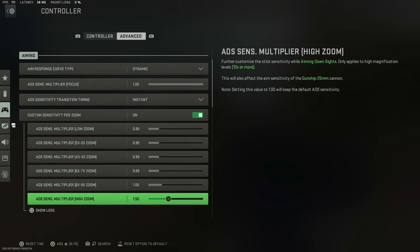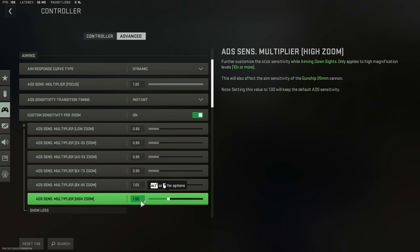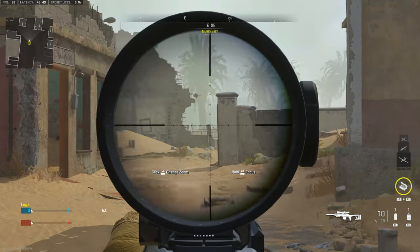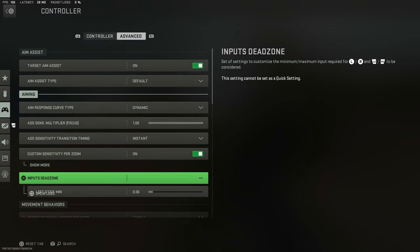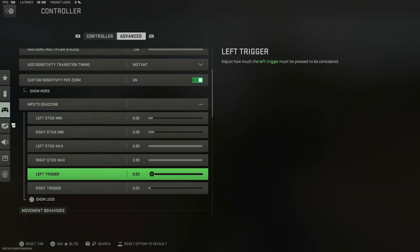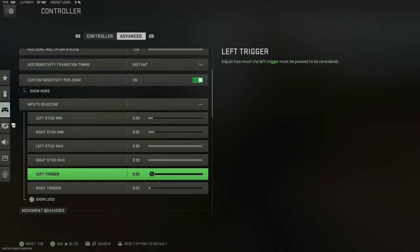For custom sensitivity, you definitely want to change these. I put my high zoom at 8 to 9 times — these are my sniping sensitivities. You want to crank those up for high zoom because with sniper rifles when you ADS it's slow, but when you pull out a fast one like the SPR you want to be fast. I'd change those sensitivities to match your speed. For dead zones, the one thing everyone can change is the trigger dead zone — make it as low as possible. I put it at 0.03 so when you click the right trigger it shoots immediately.